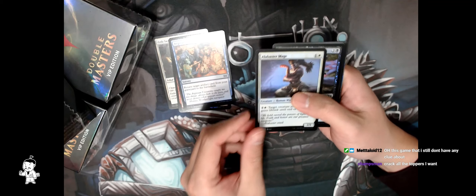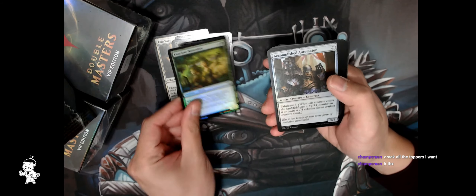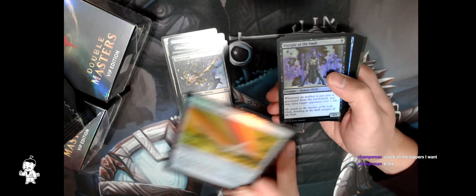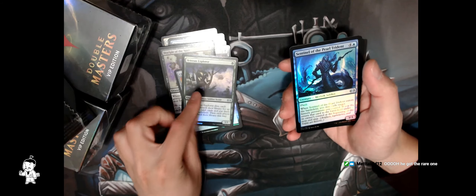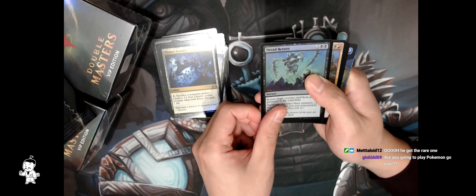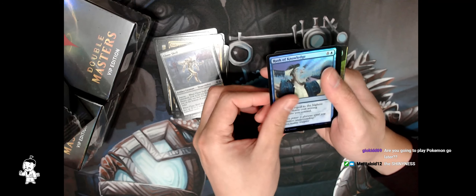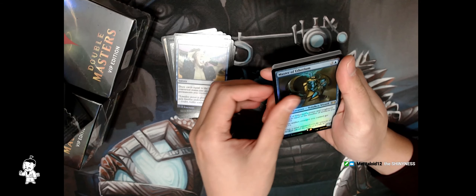Look, how good does this stream look! Crack all the toppers I want. Thanks champs, I'm waiting for the sub. Chromatic Star — this card is key to Tron. He did get the real one, that's your third one. I'm actually going to take the whole place — probably Unlicensed Disintegration, it's a great card in standard. Great hit — Master of Etherium, I think it's pretty good, yeah it's so shiny.